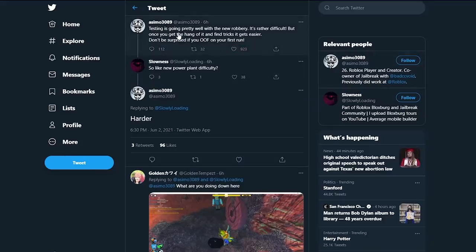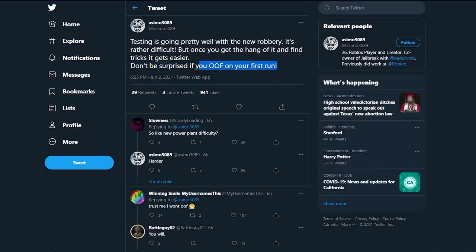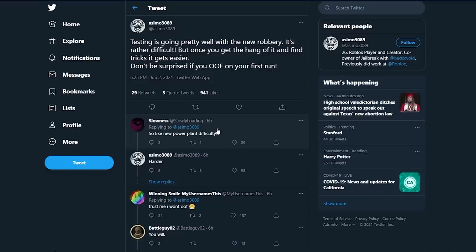More robbery news: Asimo says testing is going on pretty well but it's pretty difficult. Someone asked if it's like power plant difficult, and Asimo says harder. So if you're struggling with the power plant, you might need to practice more. Asimo also says don't be surprised if you oof on your first run. When I first tried the museum I oofed a few times — it was frustrating but then I got the hang of it. Someone says trust me, I won't oof — but I bet everyone's going to oof at least once.